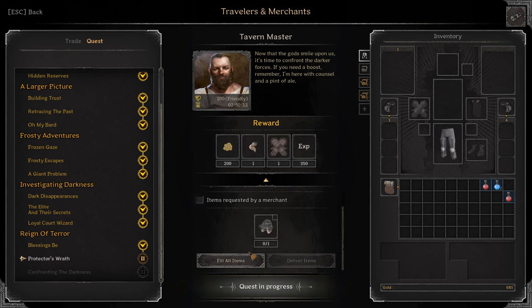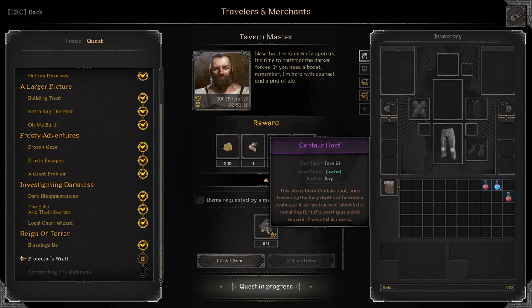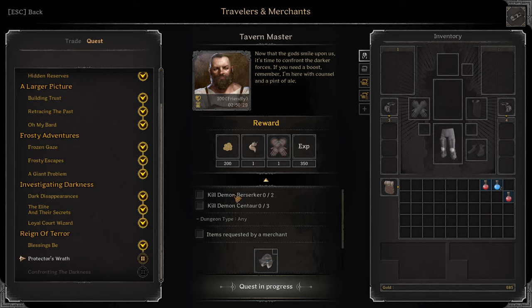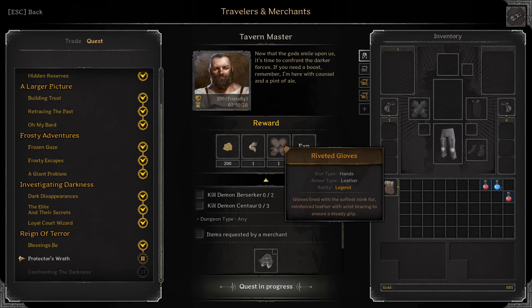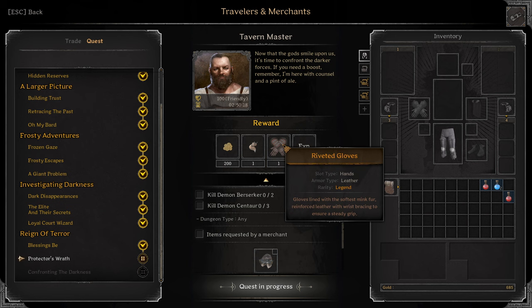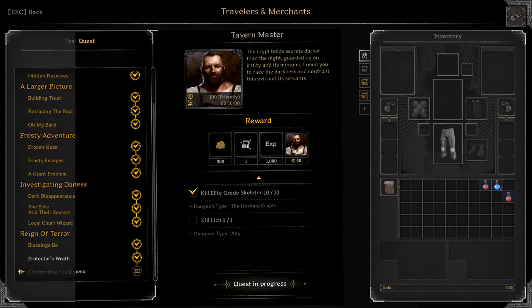Next: Protector's Rat. Turn in one Cantor Hoof, and also kill two Demon Berserkers and three Demon Cantors. Reward: Legendary Fox Pendant — that's a nice reward actually — and Legendary Riveted Gloves. Last quest for Tavern Master: Confronting the Darkness. Kill ten Elite Skeletons and kill one Lich. Reward: an extra Stash Tab.